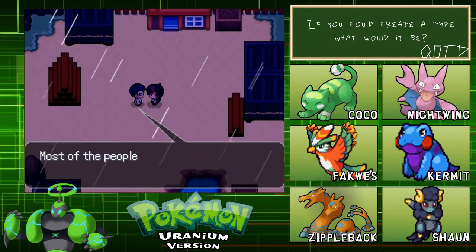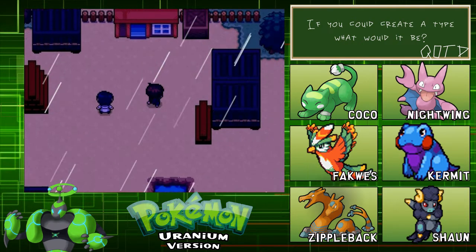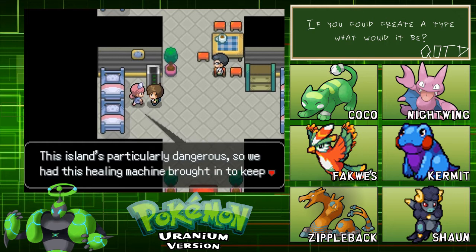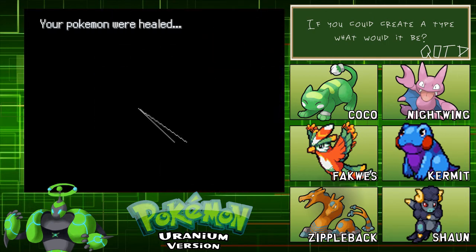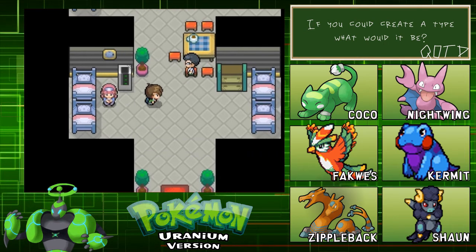Most of the people who were in the accident ten years ago escaped, although some of them... just bring up my mum like that, you know. We can actually heal up - the island is particularly dangerous so they had a healing machine brought here. Would you like to heal your Pokemon? Thank you. Your Pokemon stay safe - come back here to heal often.